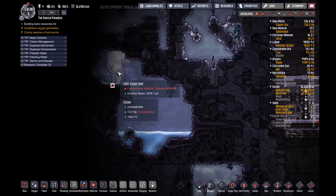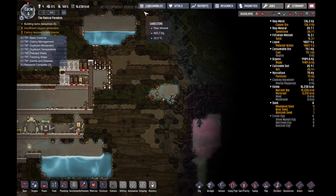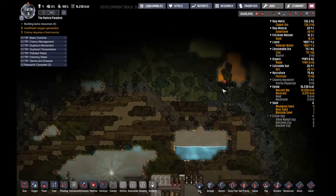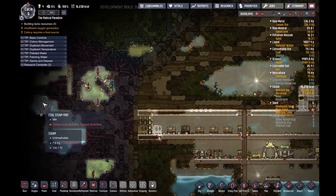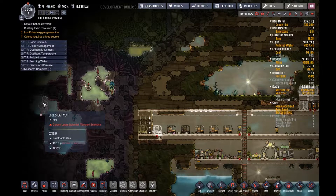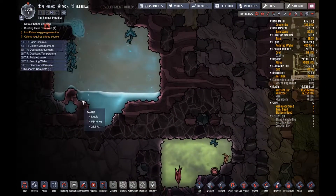We need someone with science — like a scientist, a tenured scientist — to go and explore these things, these gas geysers and steam geyser. I'm just gonna call it a steam geyser because I think that's pretty cool.